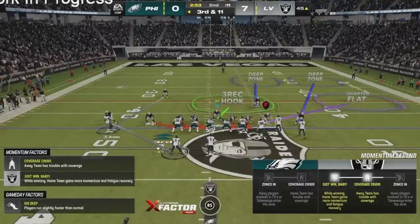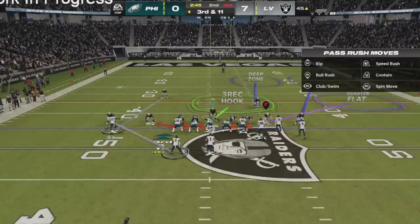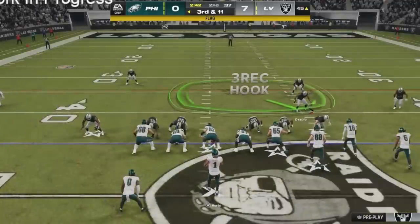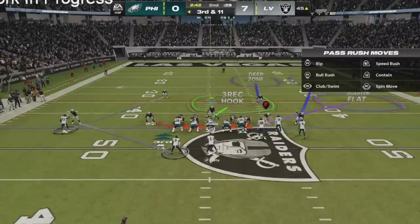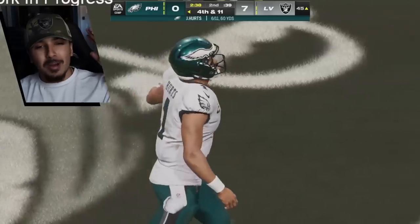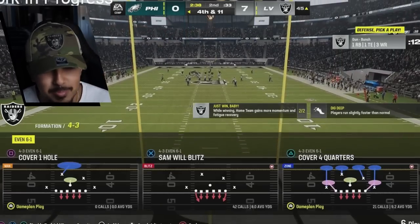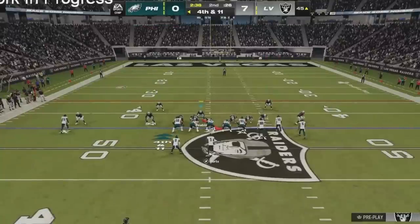I'm gonna put Max Crosby in coverage — I feel like this is a nice little shell to run. Come on give me a little pressure off that left edge, Chandler. We got edge set elite, we don't have an edge protector over there. We drop a pick with Diablo — we need tip drill right there, pick artist. But we'll take it. This 6-1, it's got potential, but my guys are just a little too slow right now. I'm gonna man up the tight end — as long as the running back is on a route we should be good. We need some pressure.